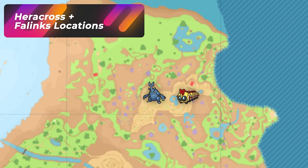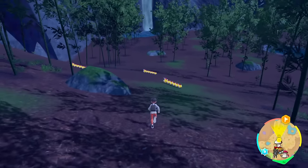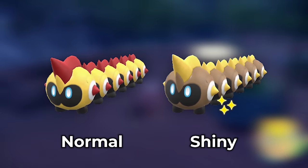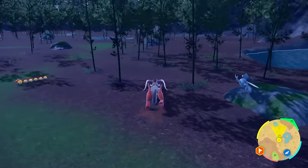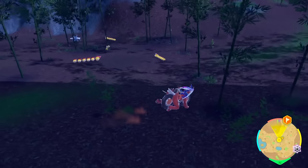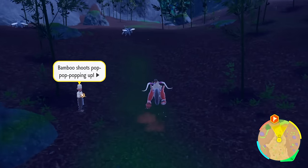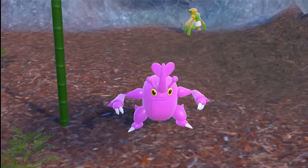Now this location in the North Province Area 2 — basically your bamboo forest — is going to have a lot of Falinks. And sometimes I confuse them for steel types, but they're actually just pure fighting types. Also, Heracross is a bug-fighting type and that's going to show up a lot here, making this almost like a dual hunt of Falinks and Heracross. For Heracross, you're simply looking for a pink one. For Falinks, you're looking for the light brown one. Just explore this whole entire forest. These two are the ones that spawn hardcore in here, so narrowing down the hunt should be pretty easy.